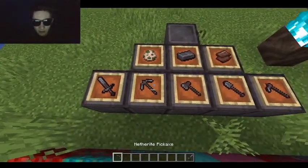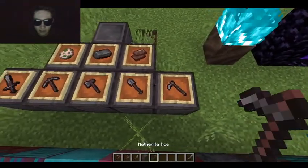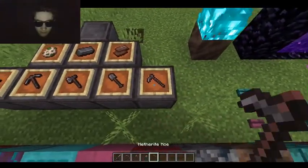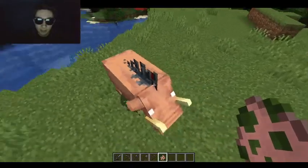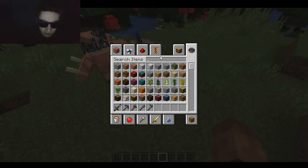I don't exactly know what this does, but it has a nice Roman-type helmet feel, I think. And Netherite Sword, Pickaxe, Netherite Axe, and Shovel. Right here is the Hoglin Spawn Egg, which is these giant beasts.